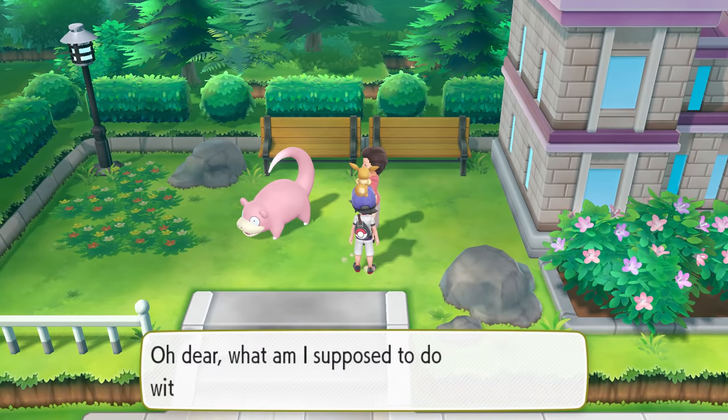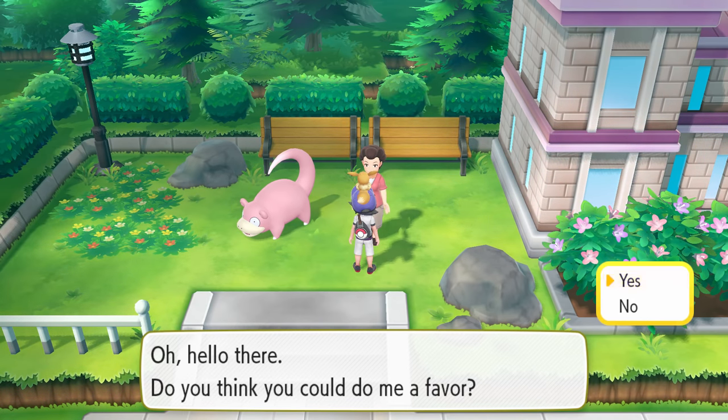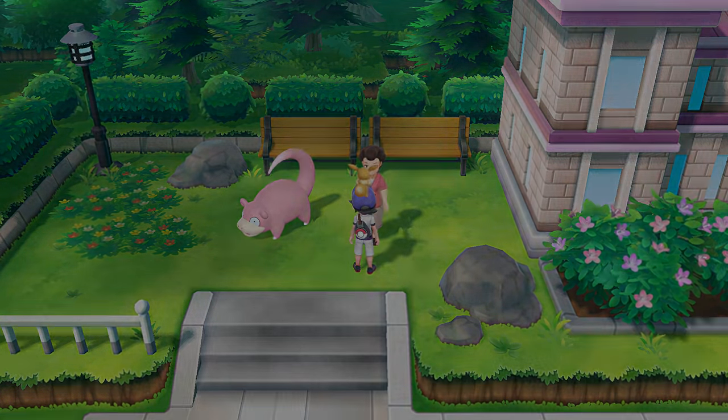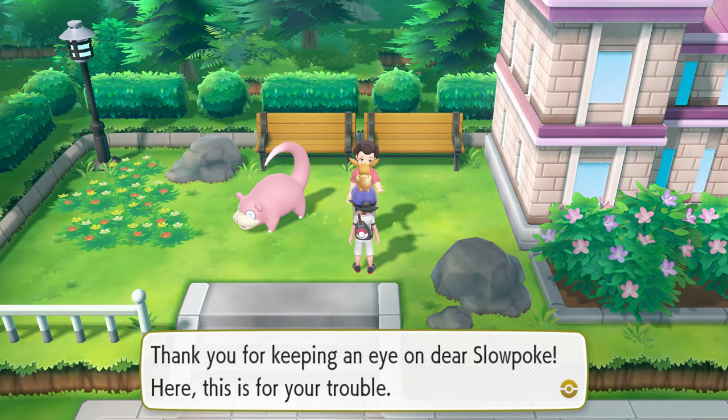This is the lady that we're looking for. When you start to talk to her, she starts to nag you about her Slowpoke, saying, 'Oh my gosh, my Slowpoke won't move, but I want to go inside the museum. Can you watch it for me?' And if you say yes, she'll go inside the museum, have her little adventure, and when she comes back out, she'll give you the item — the Big Pearl.